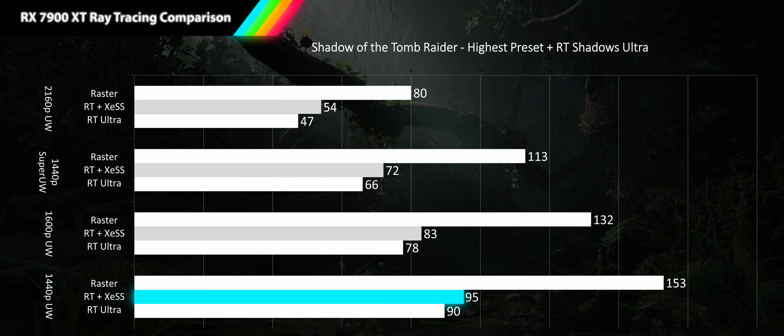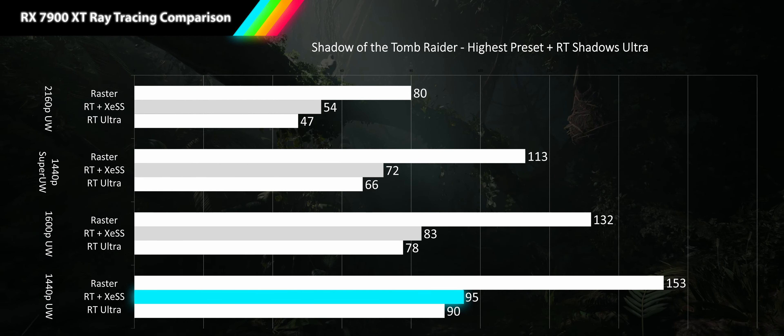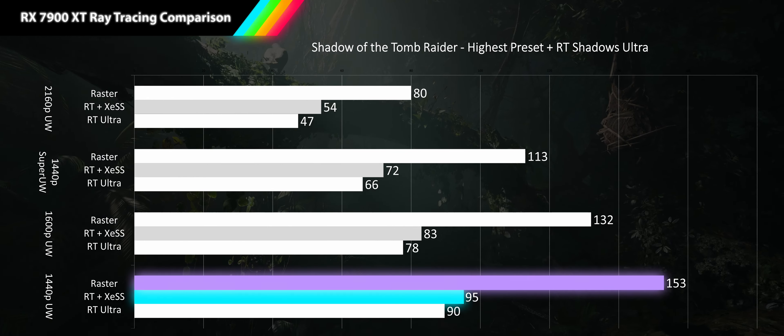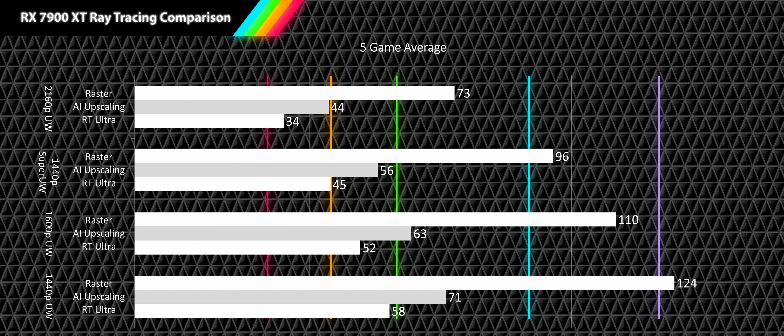If you're a 1440p ultrawide gamer with a 100 Hz panel, turning ray tracing on is recommended. But if you have a 144 Hz or higher panel, the extra smoothness of raster performance may be more enjoyable.